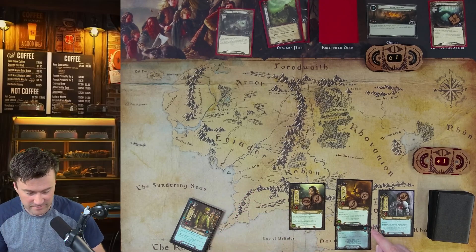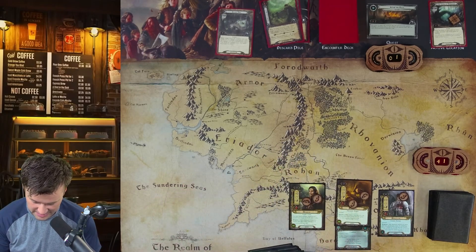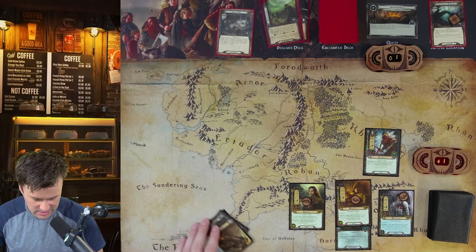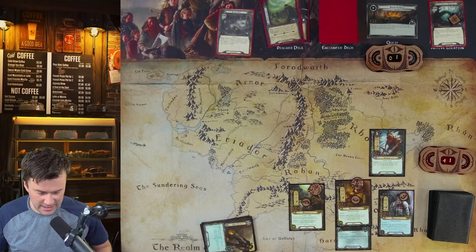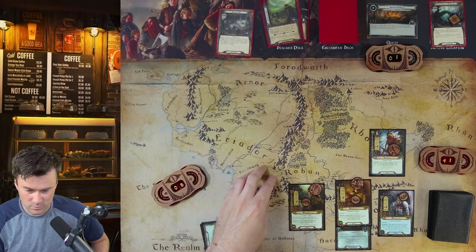We can't travel to a second location at the same time, so Spider Den just sits in the staging area. Threat goes up to 41. Aragorn has a refresh action — once per game we can reset back to our starting threat of 35, so we have that ace up our sleeve. We draw Fúrial, a five-cost ally. We spend five resources to put her in play. After she commits to a quest, you look at the top card of the encounter deck and may discard it.